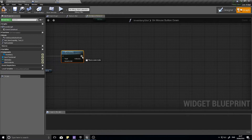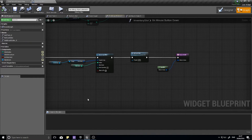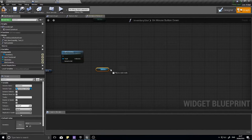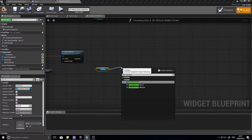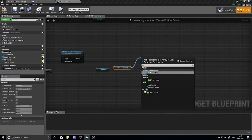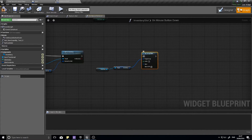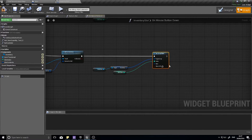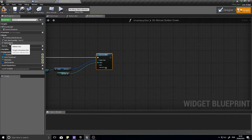We're going to get the inventory that this slot belongs to, get the inventory array — which is the list of items that inventory has — and we're going to set the array element. The array element we're going to set is this slot index, and the item we want we leave blank, so nothing appears in it and it empties this slot completely. Then we're going to use our 'Refresh Slot' function that we made last time, drag it in and hook it up.